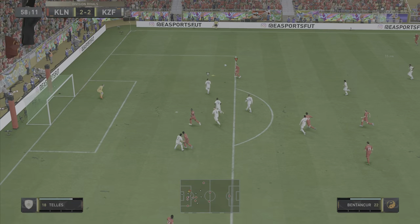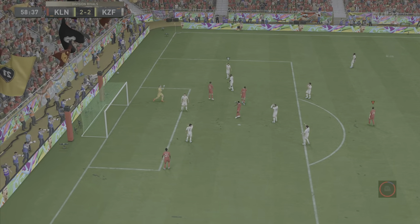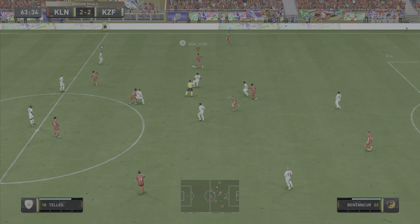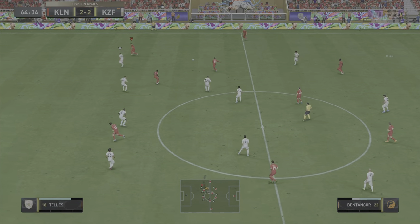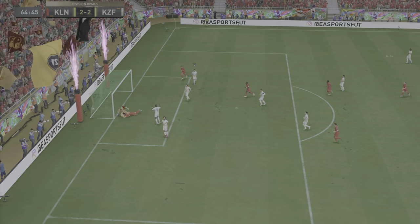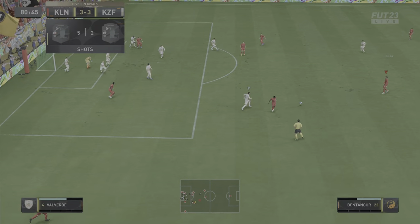On the 5-star weak foot again, takes the touch and goes for goal at the near post. The finishing on the card isn't great but a decent shot nonetheless — it works the goalkeeper pretty well following a pretty good touch. Dembele plays it over the top, Bentancur uses his speed, gets in behind — beautiful ball across to the far post and Kai Havertz is there and scores the header.